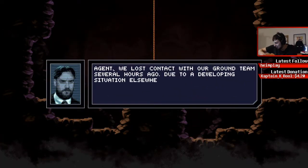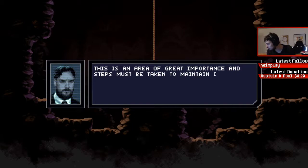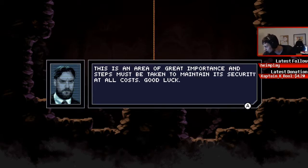We lost contact with our ground team several hours ago. Due to a developing situation elsewhere, you'll be going in alone to investigate any sign of disturbance and re-establish contact with the ground team. This is an area of great importance and steps must be taken to maintain security at all costs. Good luck.